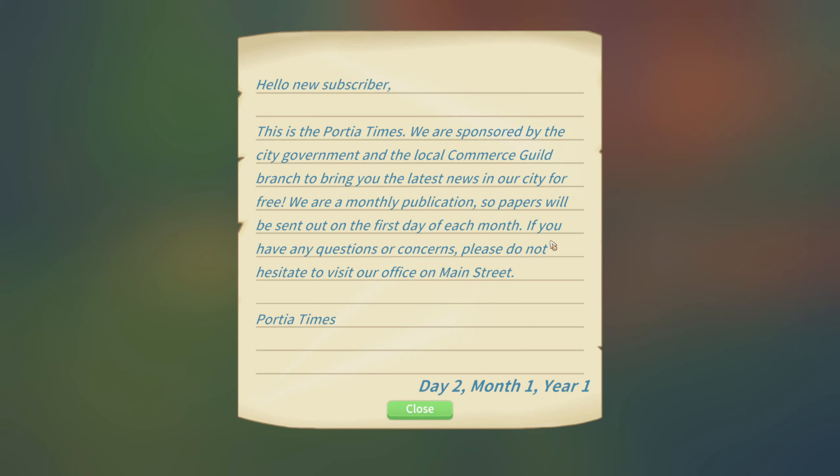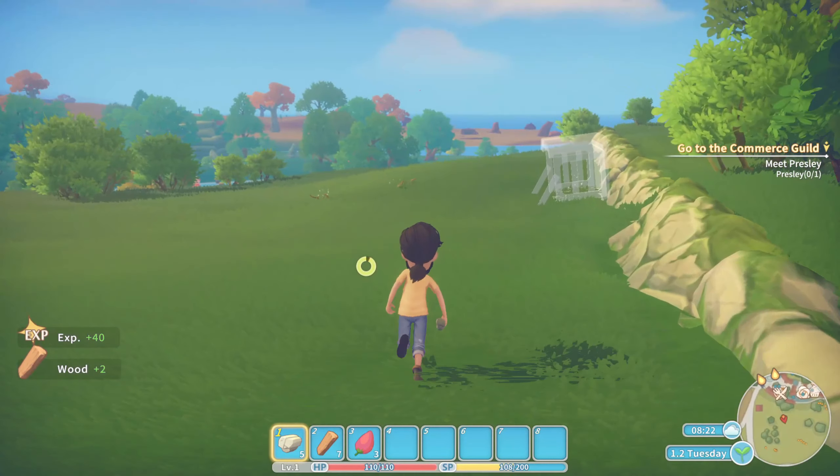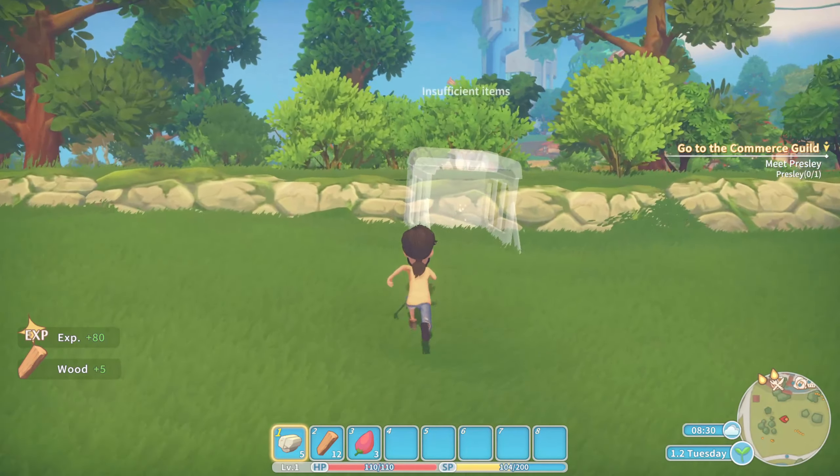Checking the mailbox — we have a letter from the Portia Times. It's a monthly publication sponsored by the city government and local commerce guild, sent on the first day of each month. If there are questions, visit their office on Main Street. It's the second day of the spring season.